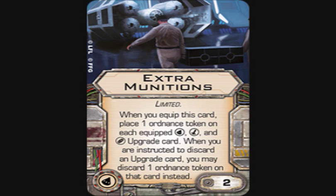The last card is Extra Munitions — takes a torpedo slot, two points. When you equip this card, place one ordnance token on each equipped torpedo, missile, and bomb upgrade card. When you would discard an upgrade card, you may discard one ordnance token on that card instead. This lets Y-Wings with bomb loadouts carry two bombs instead of one, and lets the K-Wing carry roughly four bombs, two missiles, and two torpedoes — it adds value to everything that already exists.